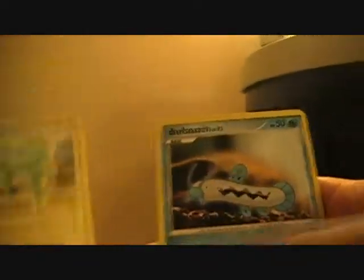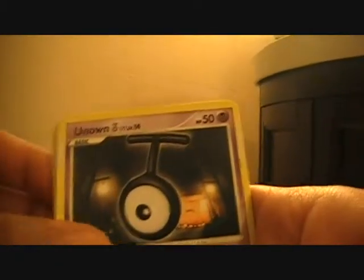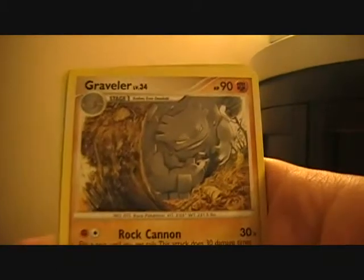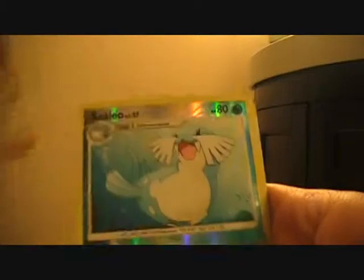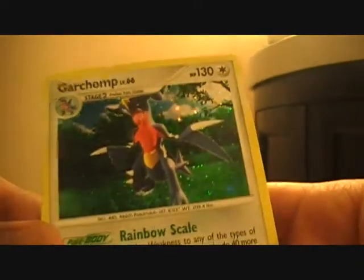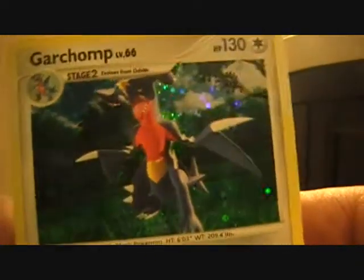Last pack before I start going straight to reverses and rares. You've pretty much seen all the common and uncommon. I don't think I'll get EX's in this booster box. Snover, Nectrike, Barboach, Apom. It might be a Noctee, and Darkness Energy. Graveler - oh this one looks pretty cool, it's all breaking in a tree or something. Reverse Cilio. My rare is a Garchomp. Sweet, look at that beautiful thing right there, really shiny.